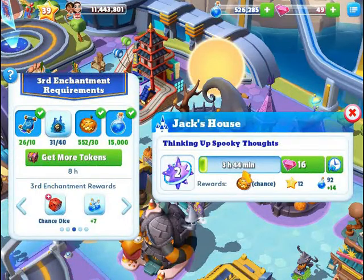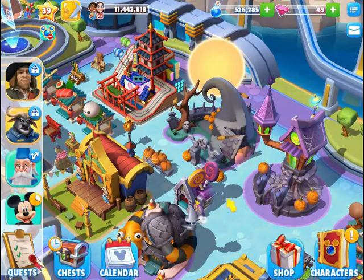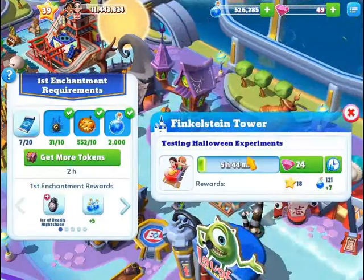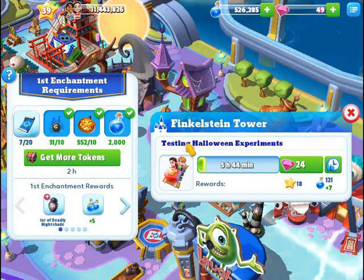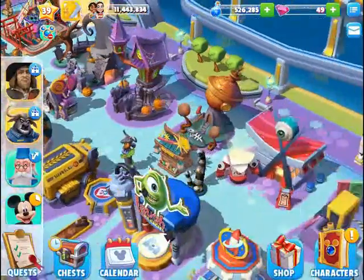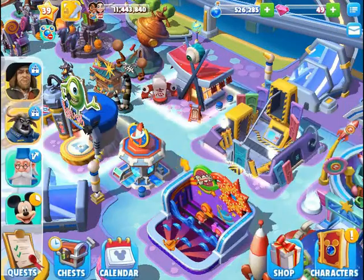Jack's House is actually at level two, so when I do get more characters that will be very helpful — it will help with Jack, basically both tokens are Jack. The Nightmare Candy Shop — I don't have that one leveled up at all. Finkelstein's Tower — I don't have any level on that one either. Wally does not level up. Laugh Floor does not level up. Cyclops Sushi does not have anything. Mike and Sully to the Rescue do not have anything.